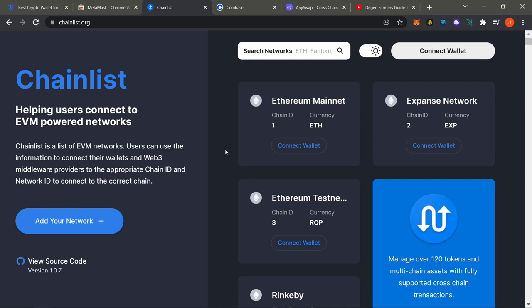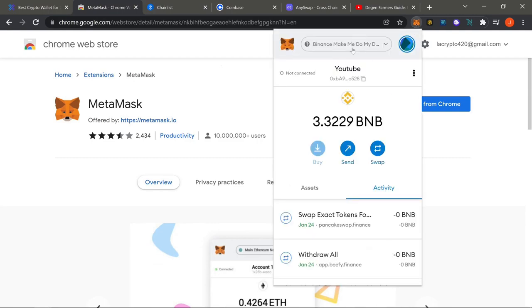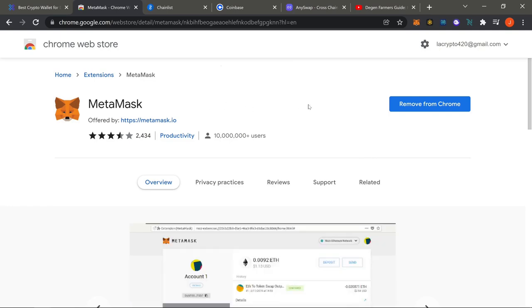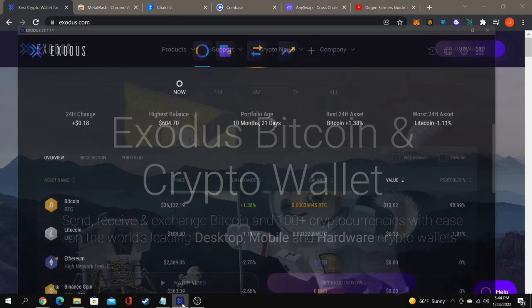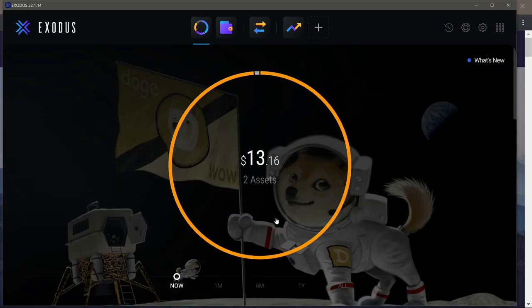First things first, we're going to go over the basics. You definitely need to have MetaMask — that's going to be a browser extension. Go ahead and grab MetaMask and run through all the motions. After you have MetaMask you'll be ready to go. Besides that, I also need you guys to have Exodus, which is another crypto wallet.